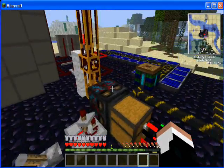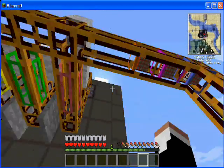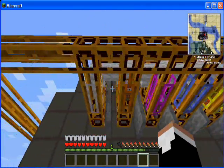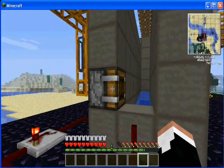This chest here feeds the hungry beast. It pumps the TNT up through here and supplies one, two, three, four, five, six, seven booster deployers, and one ammo deployer.